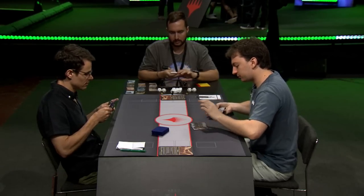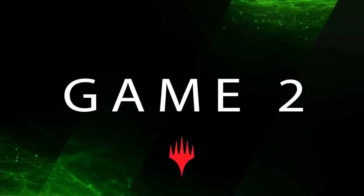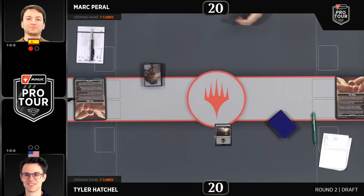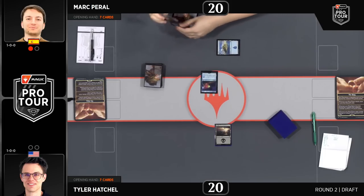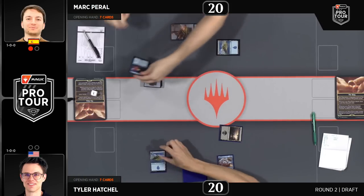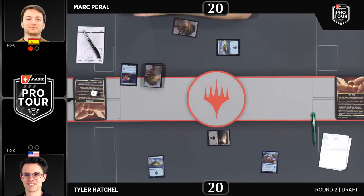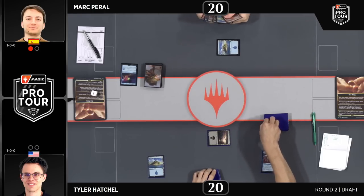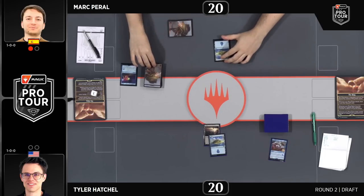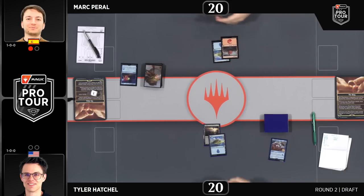Mark Peral on home soil — from a town called Tarragona in Spain — will be very happy to be flying the flag for the home team, especially up 1-0 against Tyler Hatchell. The first game was quite a long affair. We saw the ring tempting people all the way to level four, and that was ultimately decisive for Peral. These are more traditional control decks: an Esper control deck for Tyler and a very strong Is-it control deck for Mark. Makes sense how these games went pretty long.